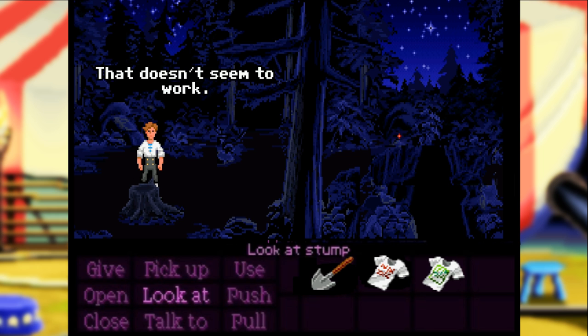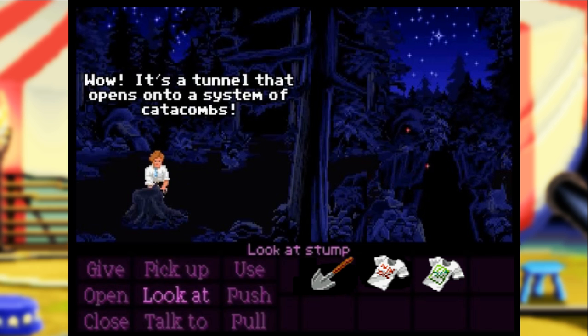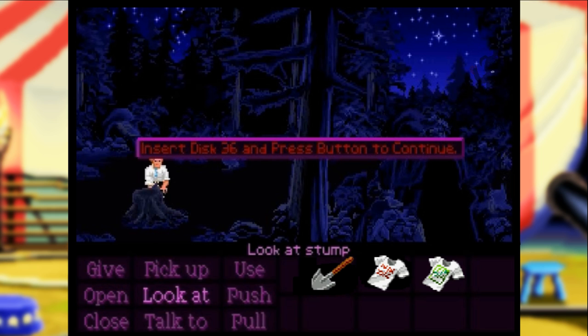Guybrush would say, "Hey, there's a hole at the base of this stump. Wow, it's a tunnel that opens onto a system of catacombs. I think I can squeeze through." The game would then prompt you with the following messages: "Insert disc 22 and press button to continue," then "Insert disc 36 and press button to continue," and finally, "Insert disc 114 and press button to continue."